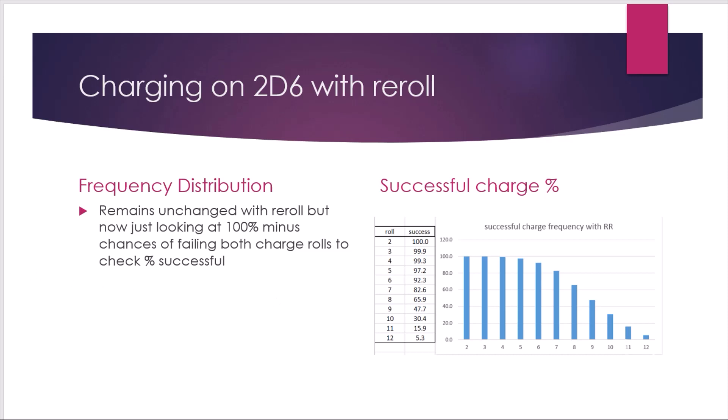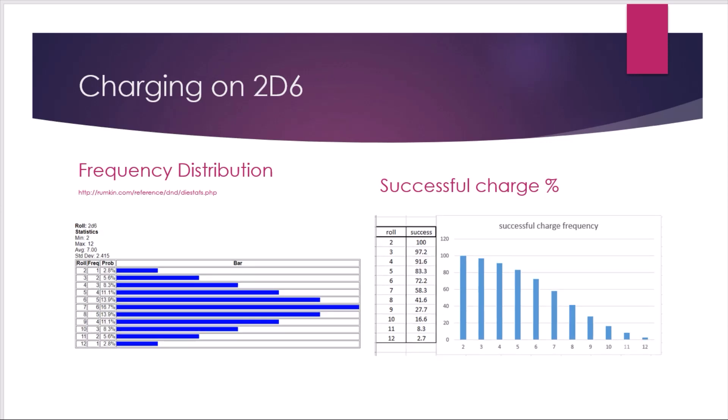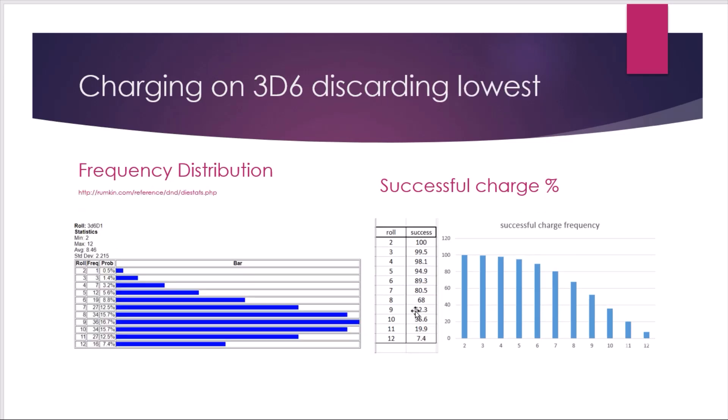Let's look at what happens if you go Dreadhost and use the stratagem Golden Light of Maraids, which lets you roll 3d6 and discard the lowest. The frequency distribution shifts upward — the average moves from 7 to 8.46. You might think that's only 1.5 higher, but it basically doubles your chance of making a 9 inch charge. With 3d6 discard lowest, you're already at 52.3% versus 47.7% for 2d6 with a reroll, and Golden Light affects two units rather than just one.